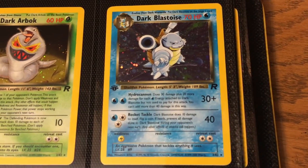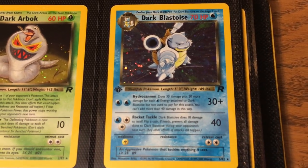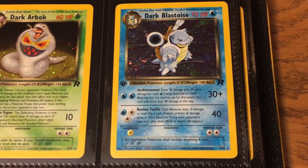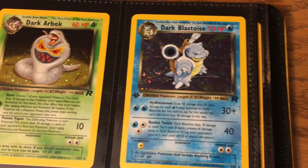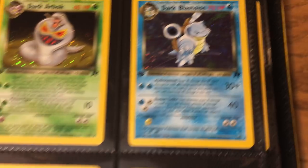Then you have the Dark Blastoise — I would say a pretty iconic card from the set, very popular with Blastoise collectors like myself. In fact, this pose is kind of reminiscent of the CD promo, except he's turned the other way. Maybe that's his Magnum moment right there, finally turning left.